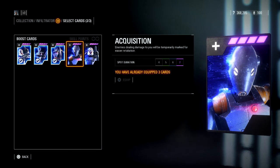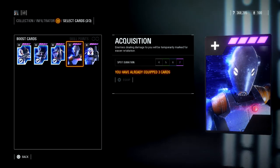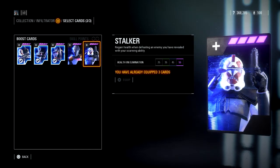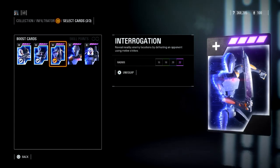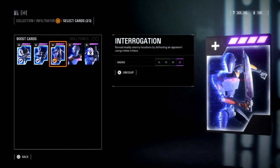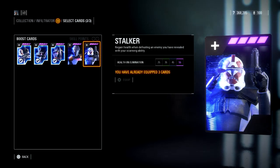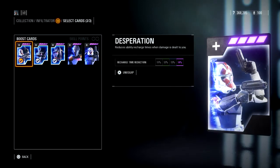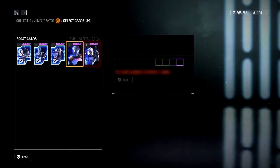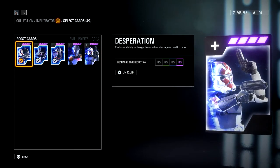Then there's Acquisition — I've talked about this with the last two classes, I personally just stay away from it. And Regain Health when defeating an enemy you've revealed with your scanning abilities gives you 55 health, which is a bit better than the 50 from Enforcer Training. I might swap Interrogation out occasionally for Regain Health, or swap Desperation for the Stalker star card — it just depends on the situation and your playstyle.